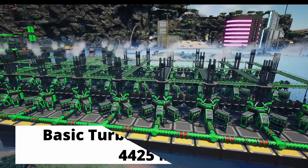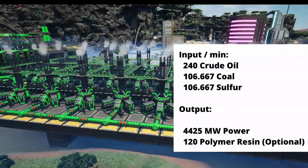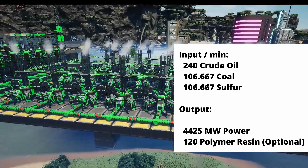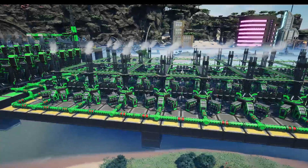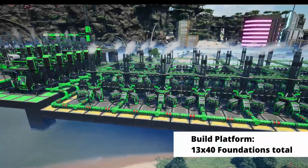This is a 4.425 megawatt power plant and requires 240 crude and about 106.667 sulfur and coal per minute. We aren't going to be using any alternate recipes, so this is available as soon as you get compacted coal and turbo fuel unlocked in the demand tree, and it results in a simple and straightforward build.